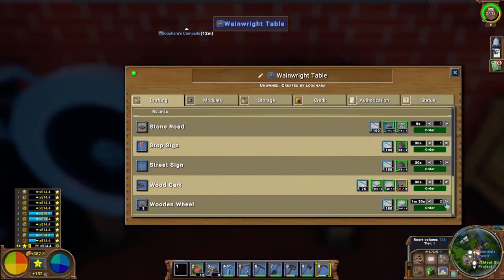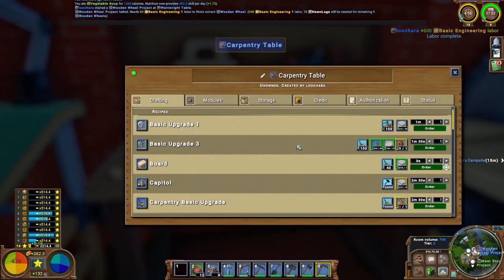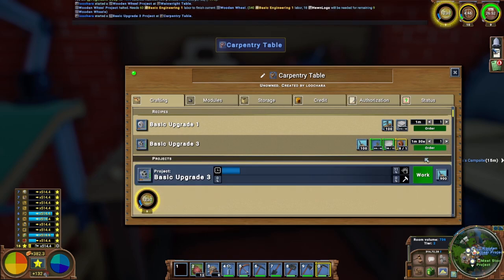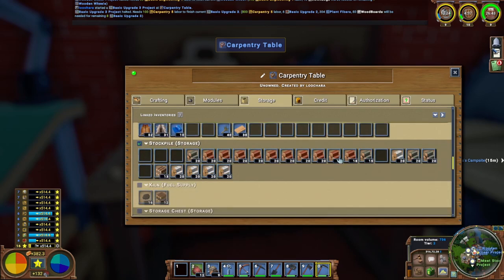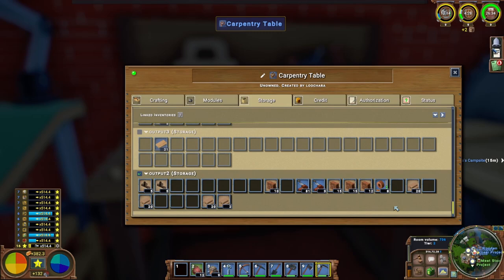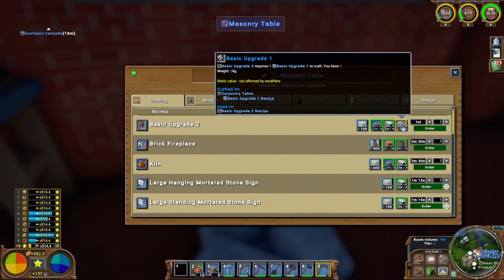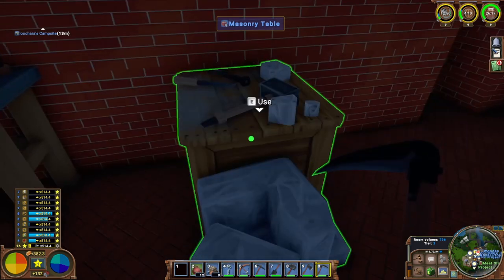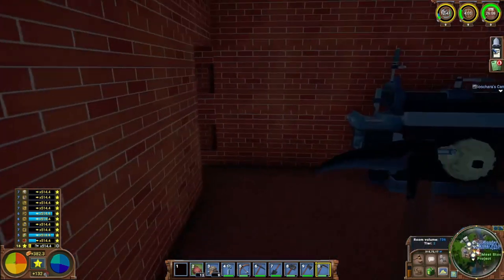We are back at base. We need ten wooden wheels so we're going to queue those up, and we need ten of the basic upgrade threes. There's only nine of the upgrade twos — I apparently lost one somewhere along the way. That is weird, but it is what it is. Those are queued up — they're going to take quite some time, so I will be back when those are completed.